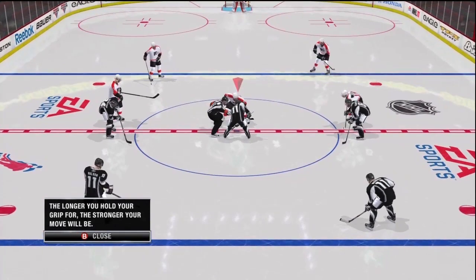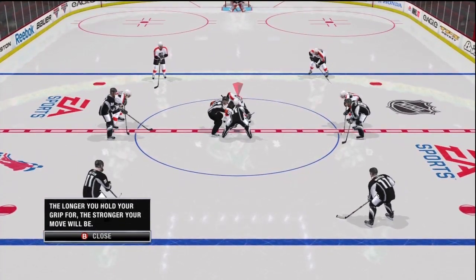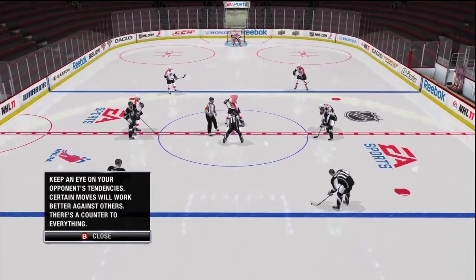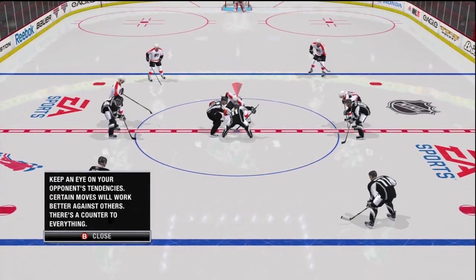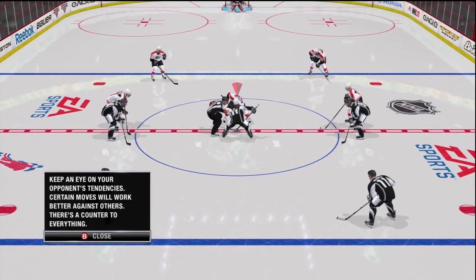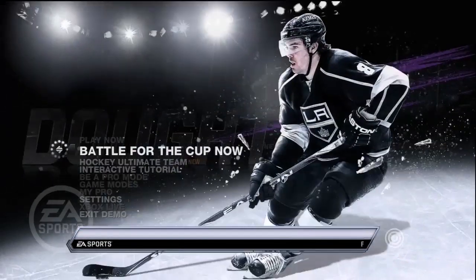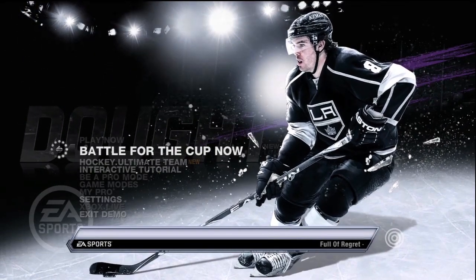I'm just working through the drills here. As it says, the longer you hold your grip in a forehand or backhand, the better chances of being successful. There you see I work it back to a teammate. Just looking at the tutorial on that because that was really the only new skill that was included there in the tutorial.